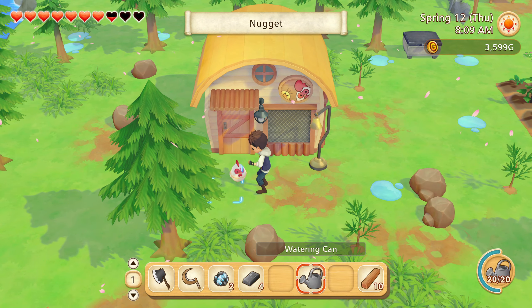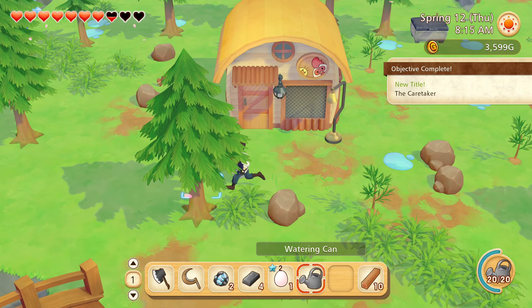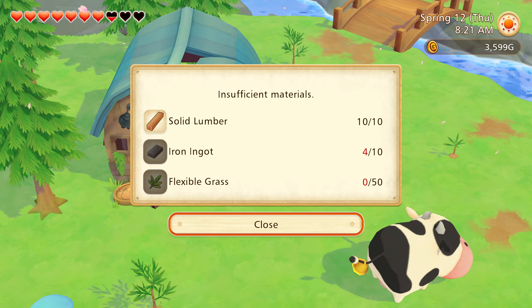Let's get you outside, give you some pets, and I'm gonna get me that egg. I think I needed quite a bit of iron for this — ten iron ingots and I've got four.